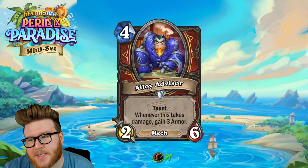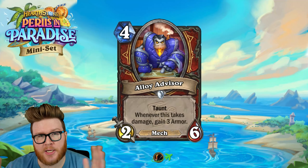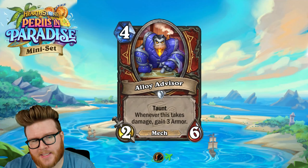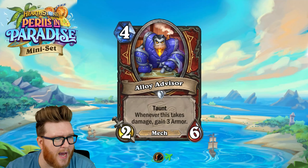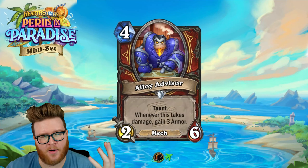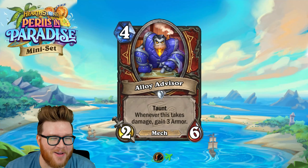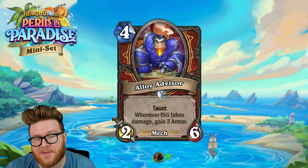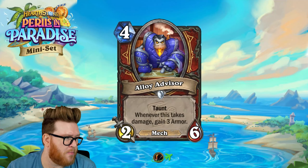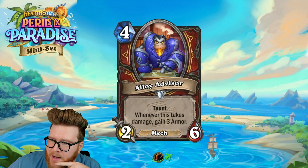Hearthstone is fickle in that way — there's also sometimes very good cheap removal available — but it is often damage-based removal, and six health is just enough that it requires some work. Usually you're going to get at least three armor back off this guy, and sometimes six or nine armor because the opponent can't clear it. Sometimes they'll only have one-ones and have to heal you for 18 off the Alloy Advisor or just kind of do nothing. That doesn't even account for Taunt hand buff, which Warrior still has access to, or magnetic Mech plays.